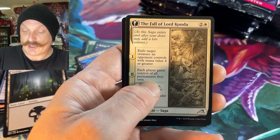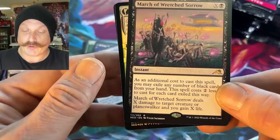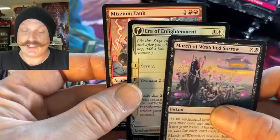Look at all that white — there's a white pack, white-blue. Webspinner Cuff. The Fall of Lord Konda. March of Wretched Sorrow — that's a pretty good card. And a foil. And another list card.